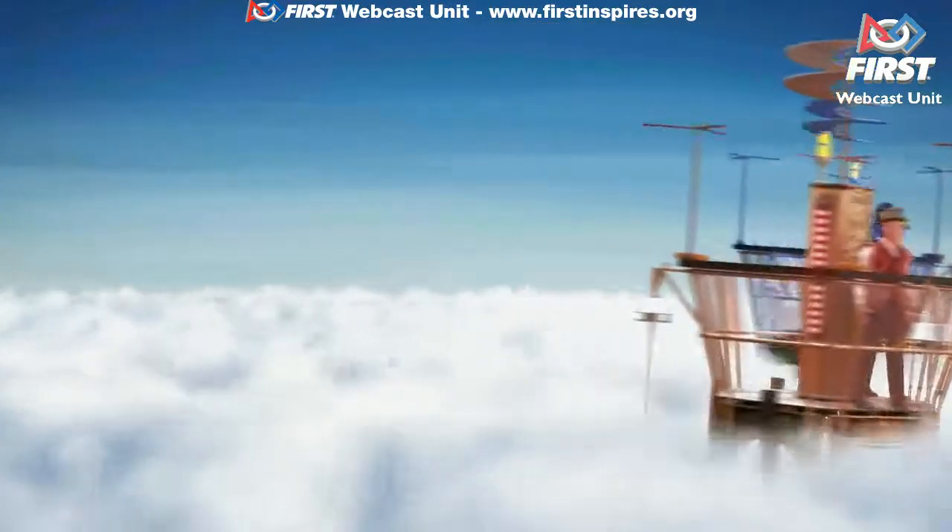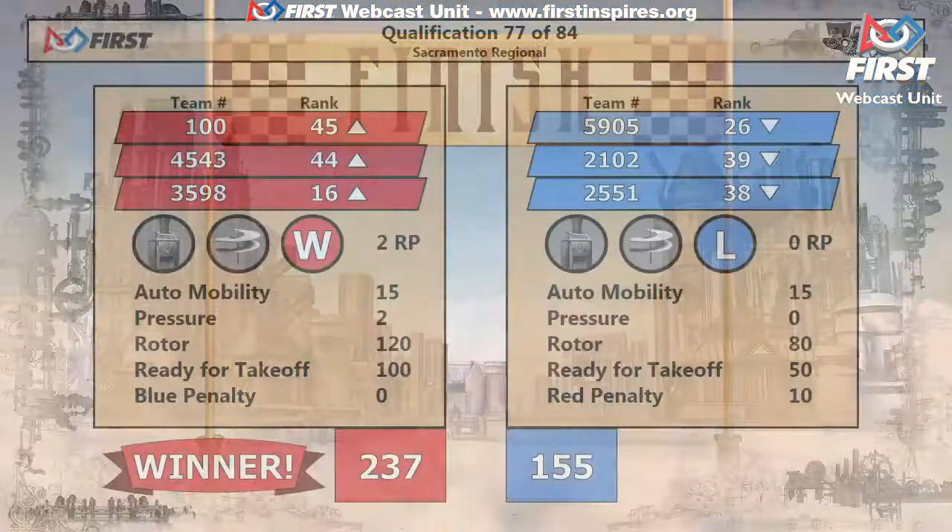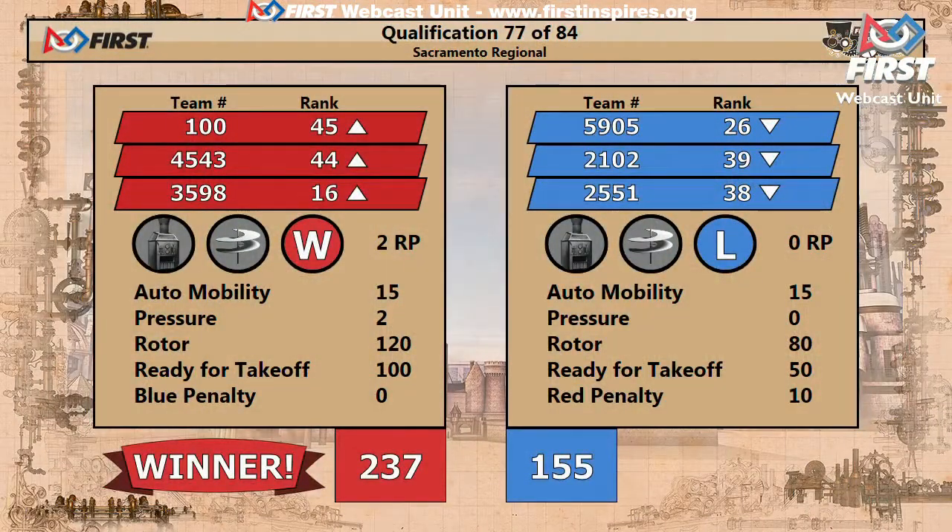And we do have your official scores: crossing the finish line first is the red alliance with a score of 237, and the blue alliance with 155.